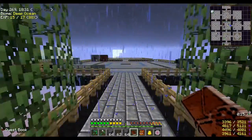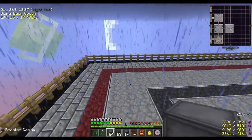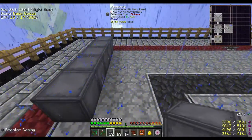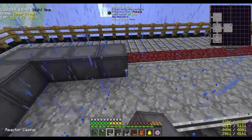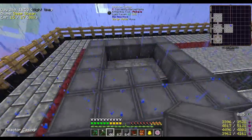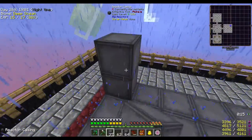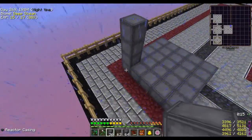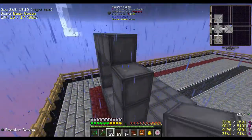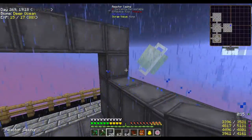Let's come over here and build a five by five. We don't really need a big one - we don't need it for power - let's do five by five by five. That'll work, and we'll just encase it all. We won't even worry about the glass.